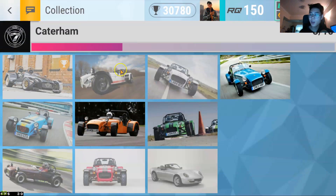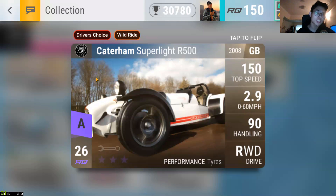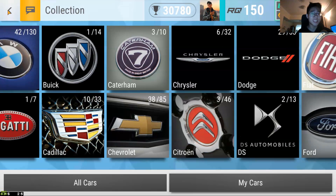Fifth place is the Caterham Super Light R500 — this car needs no introduction. I want to use it for slaloms and all that good stuff: 2.92 to 60, 90 handling, 150 top speed. The car has no MRA but who cares — it's a great car, I'd max it in a heartbeat. Interestingly, American Dream came before German Renaissance, and the top two German Renaissance epic cars I wanted were the M3 CS and the X3 M40i — and I managed to get both of them.